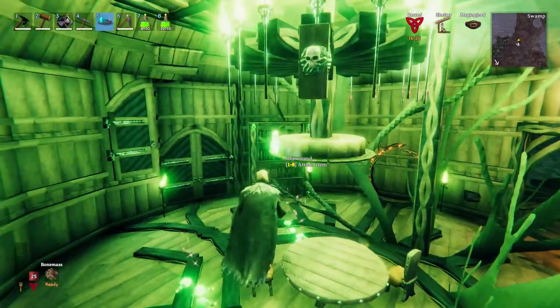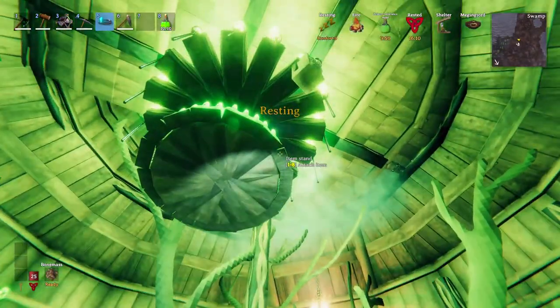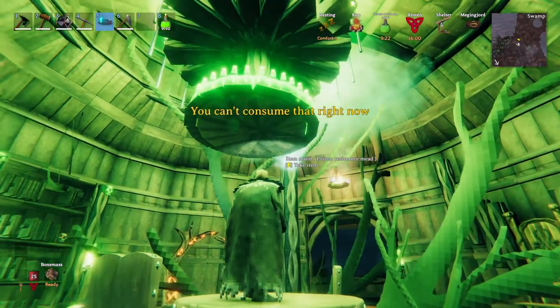If you're feeling dizzy while doing this, you can always just stand below it and spam press E while slowly turning to finish the circle, like I'm showing here.